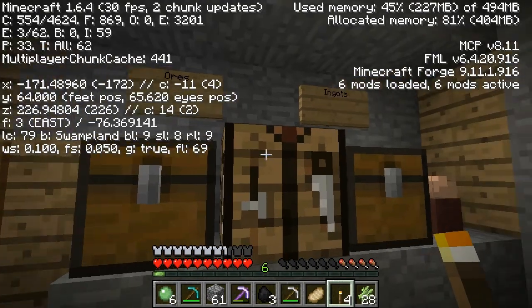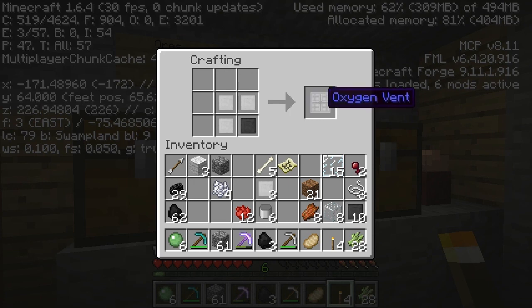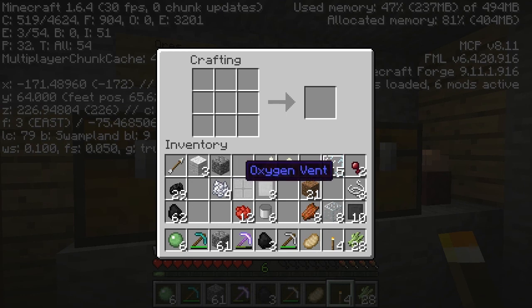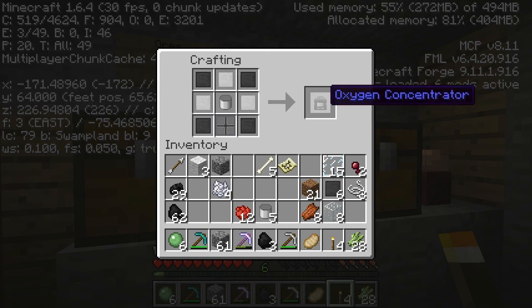It won't matter much here because we're obviously inside. The next bit is a little more complicated. Place a steel in the middle and surround it with tin — that gets you an oxygen vent. You have to place the vent in the middle. And for tin cans, all you do is place tin in a kind of V shape — that's how you make a tin can. Place one of those tin cans in the middle and surround the rest with tin.